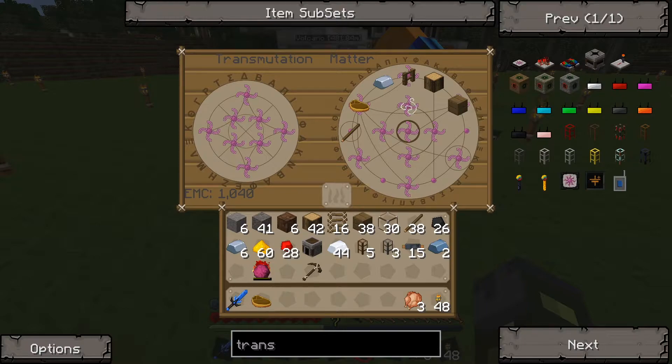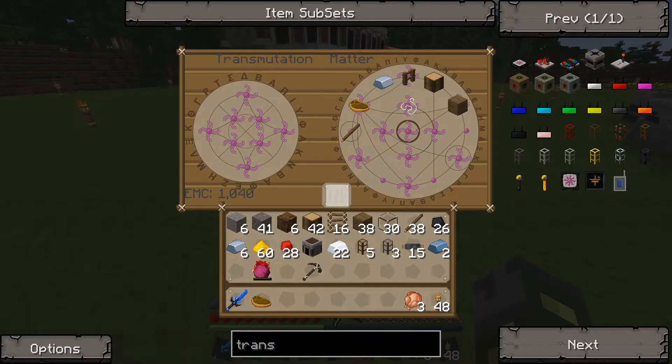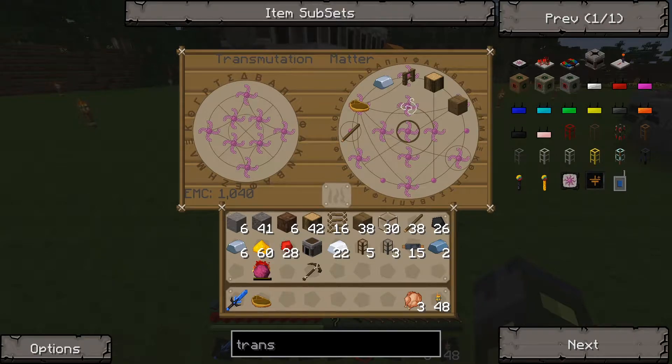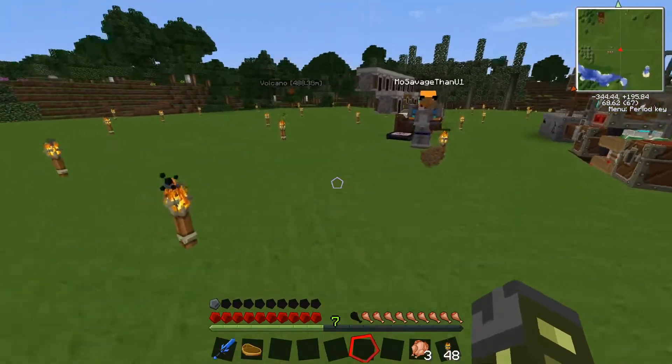How many EMC do you have at the bottom left? Eight — you don't have enough. Here, take the silver. Put all that silver into the furnace part at the very bottom. Now you should have a ton of EMC. Okay, we have a lot of fences! Well, you're gonna do the fences — just basically go around.